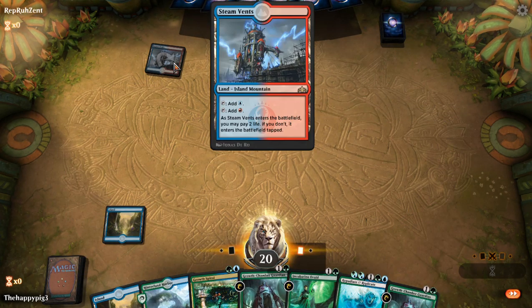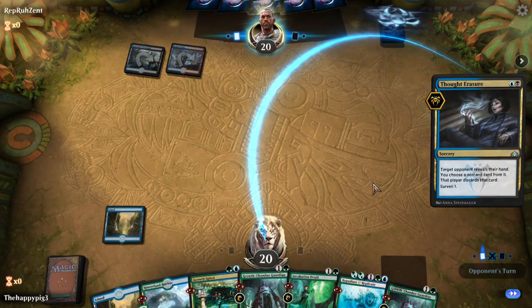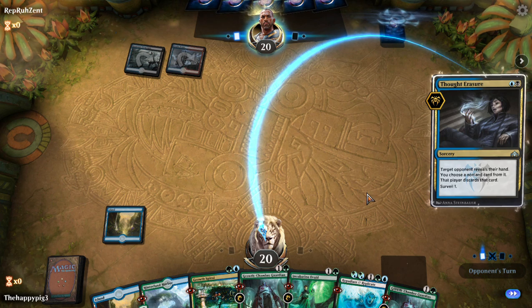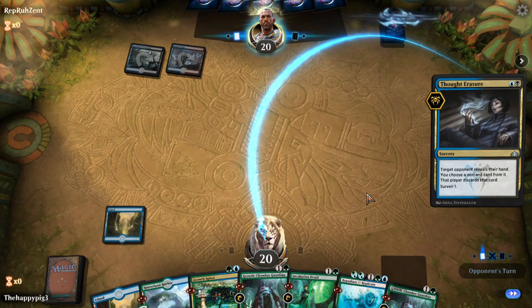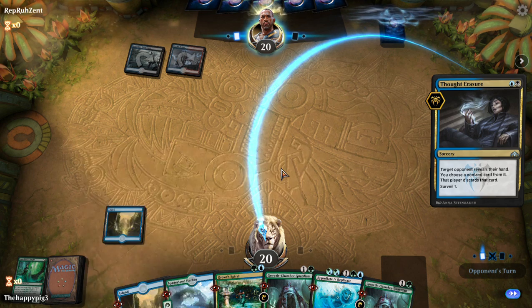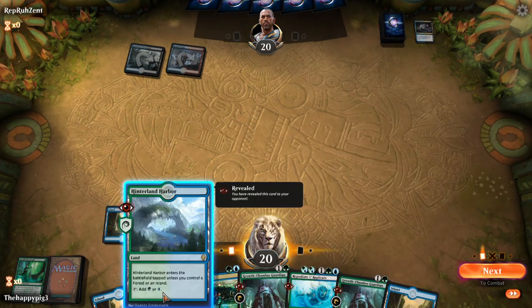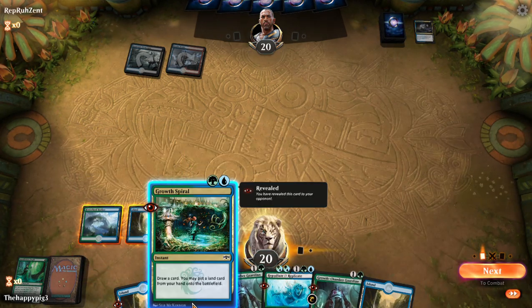Okay, it's Grixis. I'd take the Growth Spiral if anything — that ramp isn't overly important but Growth Spiral is a card drawer and ramp. Let's see what we want to get rid of. I don't think I need to play Growth Chamber Guardian right now.